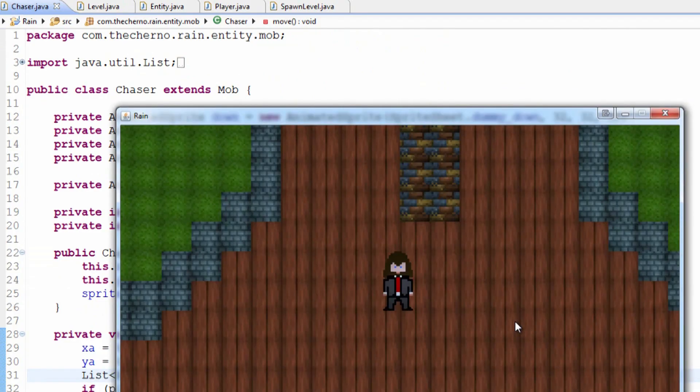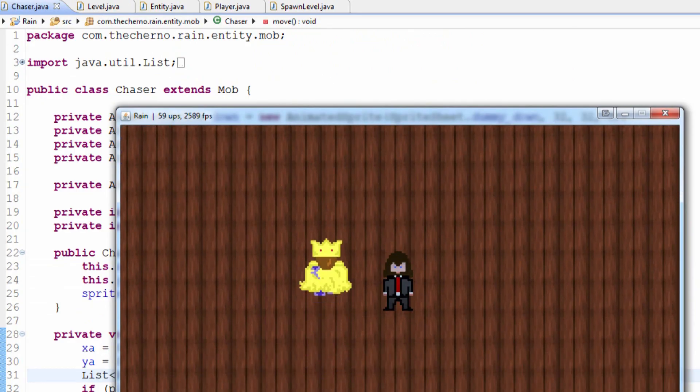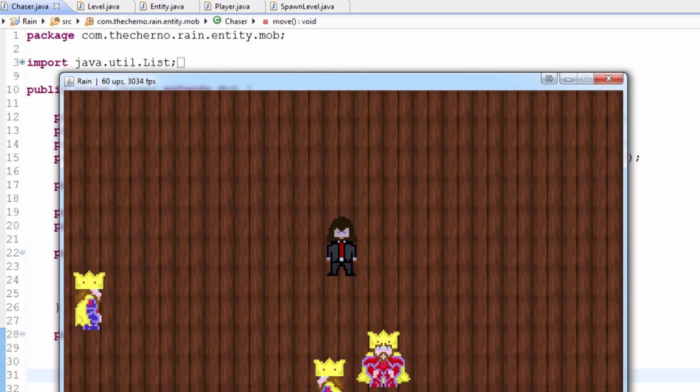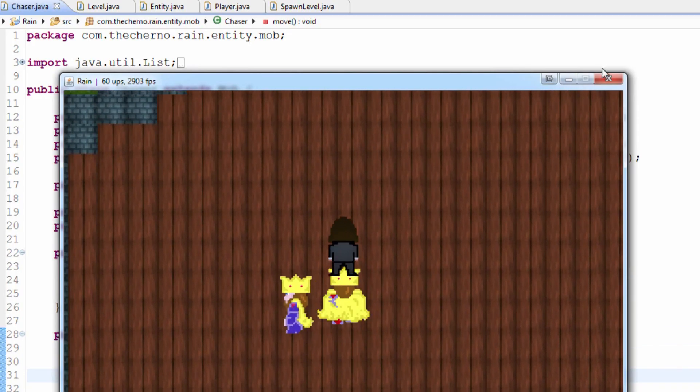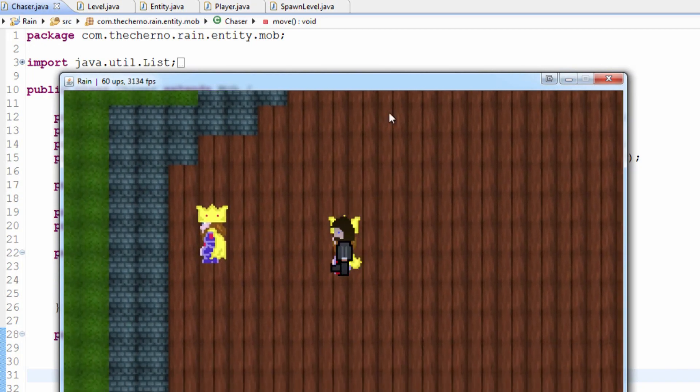Last time we took a look at making our chaser only chase us when we got too close. Here he is, right here in the red. And as you can see, as soon as we move close to him — a bit closer than that — he's after us.